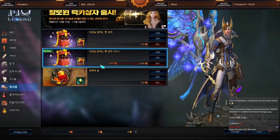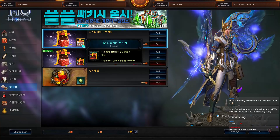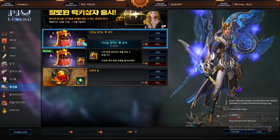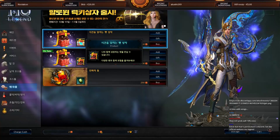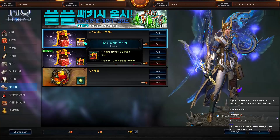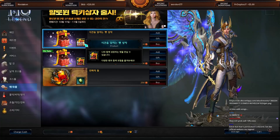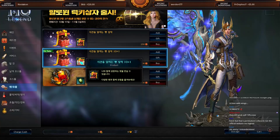Now we have the pet random box. As far as I know, the worst pet you can get is Tier 1, which is still better than the Tier 0 pet from the founder packs. The best you can get is around Tier 3 — I'm not sure if Tier 5 is possible but I think it only goes up to Tier 3.